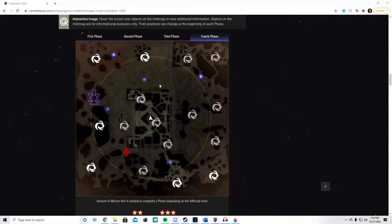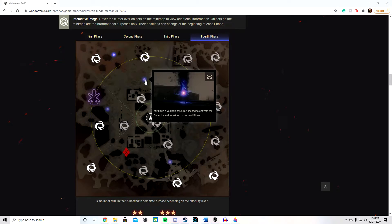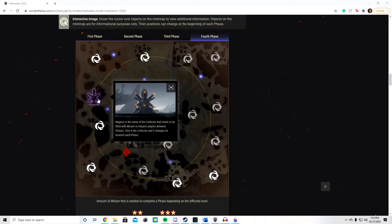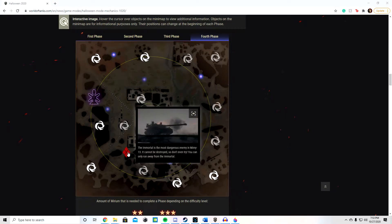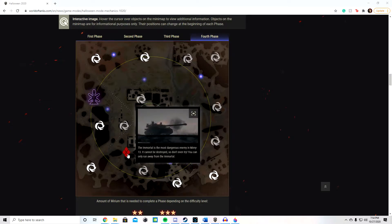Now we're looking at the mini map and the cool thing is it's interactive on their website. First, we're going to look at the zone where you can find the different types of standard enemies. The little purple dots are going to be Miriam that you haven't picked up. The giant purple statue is going to be Magnus, which is where you have to take all of your collected Miriam to go on to the next phase. The giant red thing is the Immortal, which is completely invincible. If you go within his radius, you'll be damaged by a corrosion type effect, and he can shoot you with his gun — he fires HE. So if you're playing something like the AMX 1390 or the T49, or if you have your back turned to him in any other tank, he will absolutely annihilate you. All you can do is run from the Immortal.